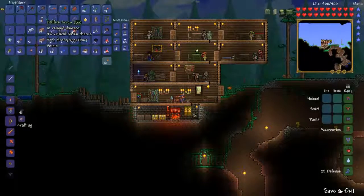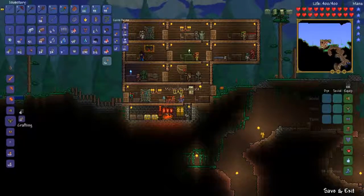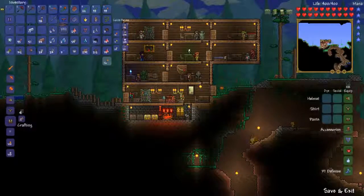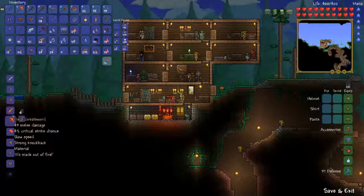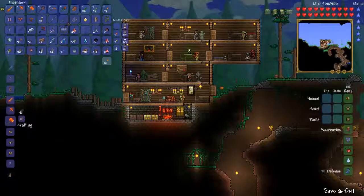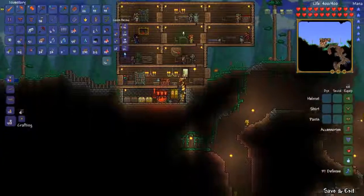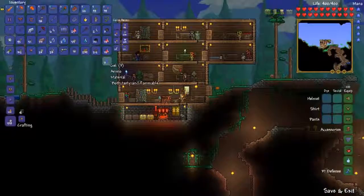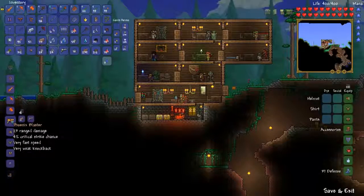I actually think we have enough for the armor. Full armor — I think they actually lowered the cost for the armor, which is quite nice. Now we make the pickaxe and the sword, and of course the molten hamaxe. We had enough materials, surprisingly. I should go with the Phoenix Blaster actually — I love that gun. It's so nice to have during the fight and they actually changed the texture so it looks amazing right now.